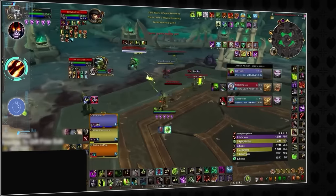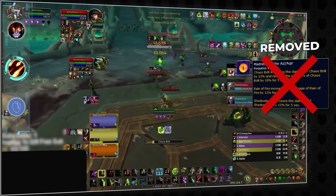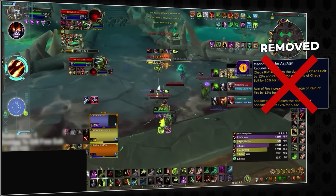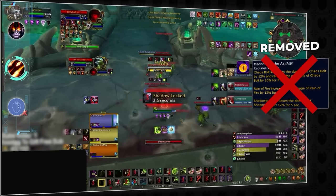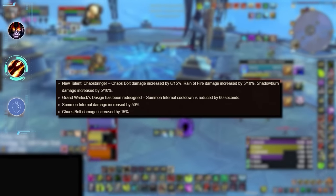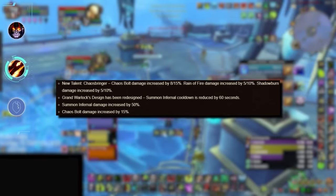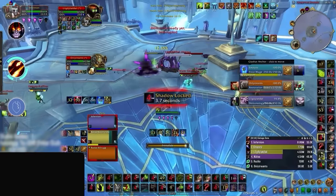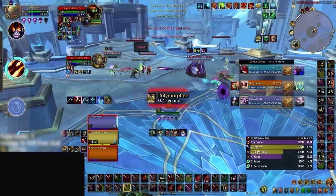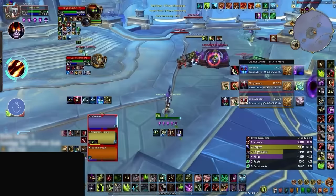Next we have Destruction Warlocks who have lost their Madness of the Ajakir talent, which would empower their second Chaos Bolt used within a small window of the first cast. This means that before, if a warlock didn't cast two bolts in a row, they would miss out on tons of damage. With this removed, Blizzard has flat-buffed Chaos Bolt to compensate, making it hit even harder than before. However, they are missing out on the reduced cast time that Madness also gave. Because of this, you should now be scared of every Chaos Bolt being cast, but it should be easier to shut them down without their super quick casts.